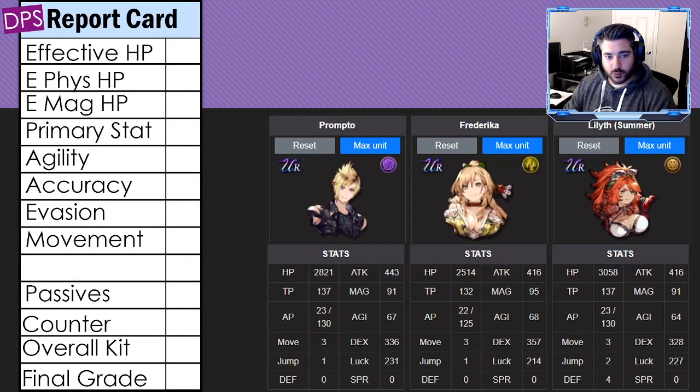From a report card standpoint, his effective HP is a C. Quick redefinition: effective HP isn't just raw HP — it's a calculation that modifies HP by defense, spirit, and resistances. It's a more accurate measure of survivability. From that perspective, Prompto's effective HP is C — it's really not good and quite honestly should be even lower.